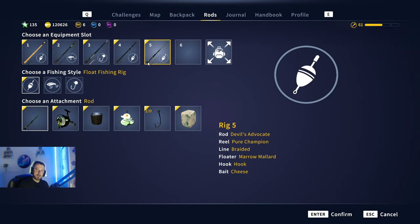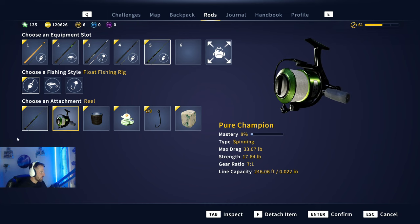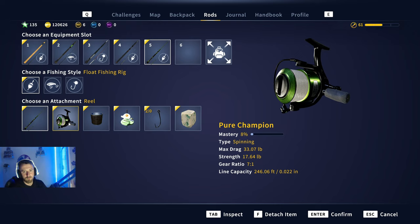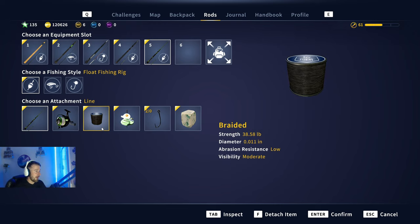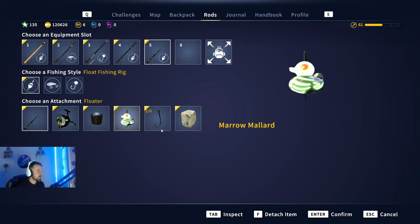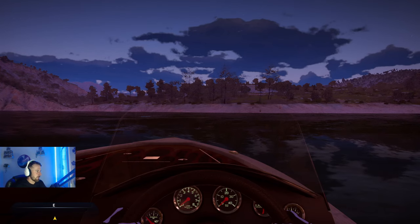First things first, we're going to go over the setup I'm using to catch these carp. I've been over in Golden Ridge Reserve and purchased from the souvenir shop the Devil's Advocate and the Pure Champion rod and reel — purely because these carp put up such a hard fight. I've got the 38-pound braid with the new Halloween float, which is fantastic. You can purchase them from the souvenir shop on Golden Ridge Reserve for very little in-game currency. Size two hot hook and cheese.